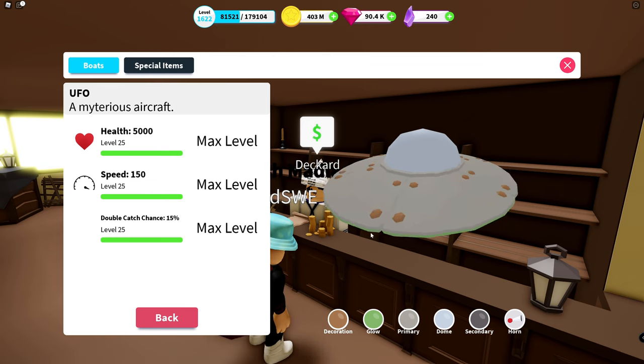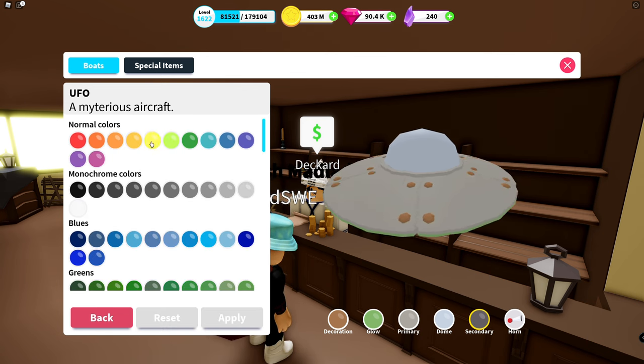We have primary color — that's the main part of the hull. Then the dome, which is very cool to make. Of course we need to have it transparent so we can see. And there's a secondary color — I'm not sure actually what that is, so I'm going to put a bright color on it and see. It doesn't really show here, but it could be something underneath I would assume.